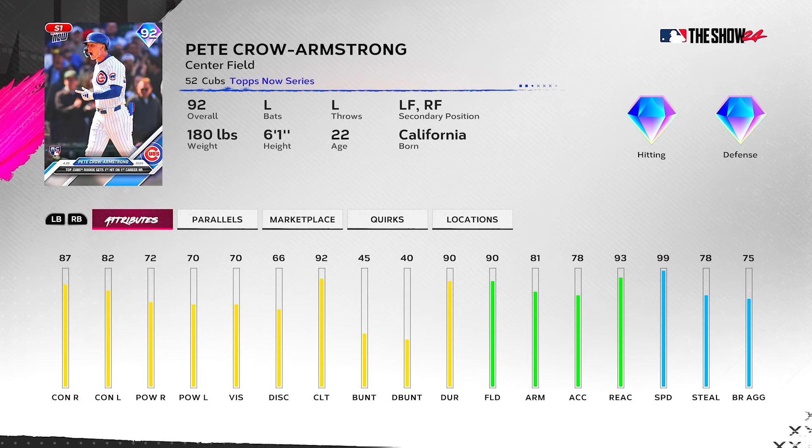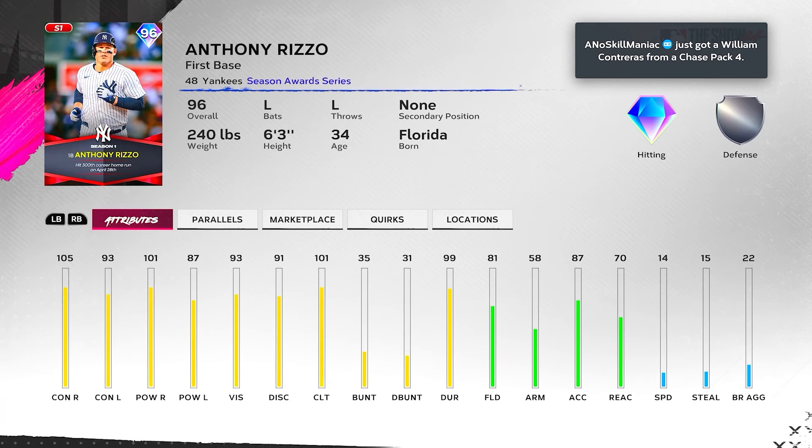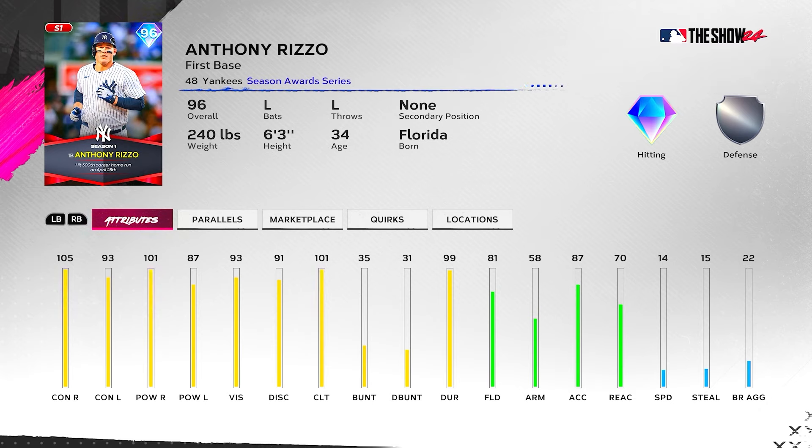Last but not least in Season Award Six is Anthony Rizzo — 96 overall. He hit his 300th career home run so they gave him a season awards card. He has 105/101 versus right, 93/87 versus left, 101 clutch, 81 fielding, 14 speed. Arenado boost is there, and he'll also get the Kershaw boost — so you can double boost him. He's gonna look pretty damn good and has a nice swing, so not bad for a free card at all.